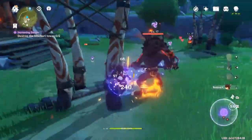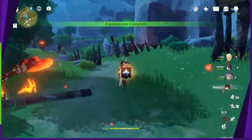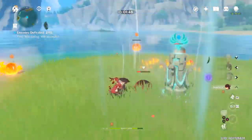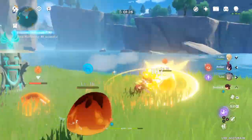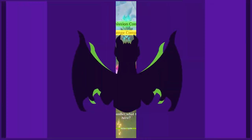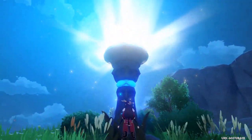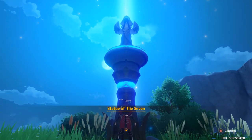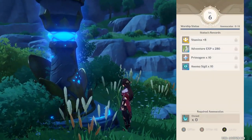Your commissions are going to range in time commitment. Some complete really quickly, some take a little more effort. I've got these playing at super fast speed to highlight that there are four of them. While doing commissions or just playing around, if you don't want to use food to heal, you can always teleport to a Statue of the Seven to easily restore health.